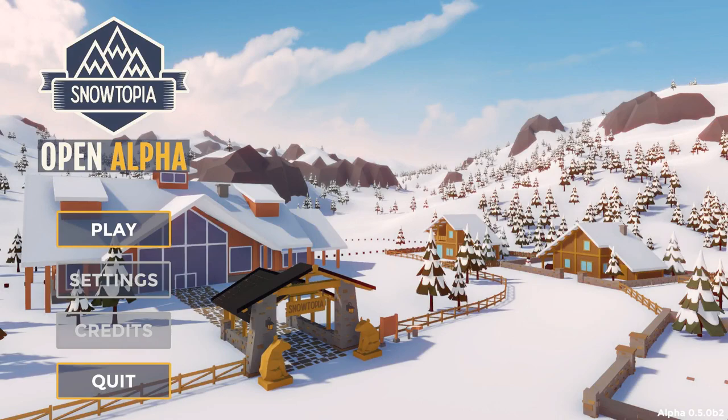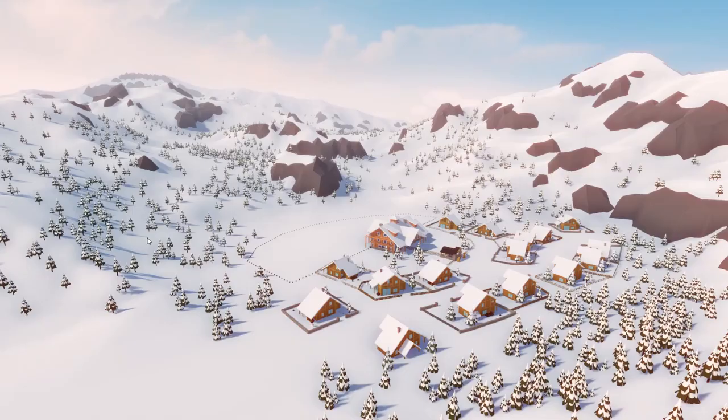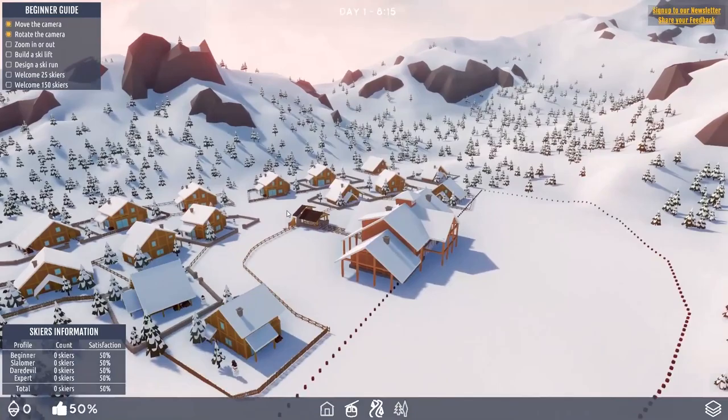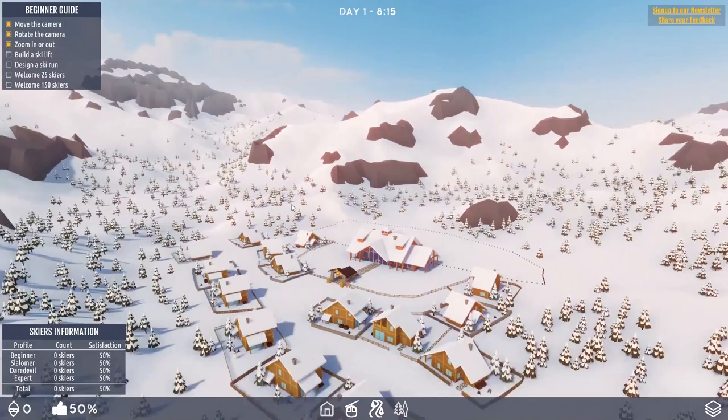Hi folks, today on Alpha Soup we're going to check out Snowtopia's open alpha that's just been released. This is the first version, revised once for control reasons, but otherwise the first open release. So let's get going with this. We're going to build a ski resort. This game is by T4T2 Studios and it's going to be on Kickstarter soon. For now we've got a very limited demo, just have a bit of a play around with it, where you can design ski runs and chairlifts. I think that's pretty much it at the moment.